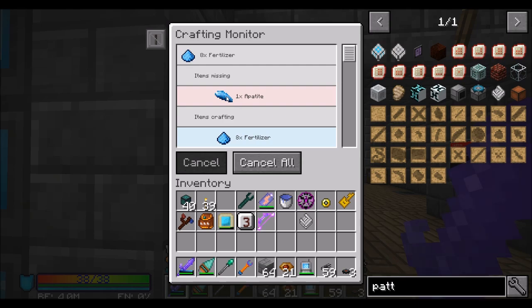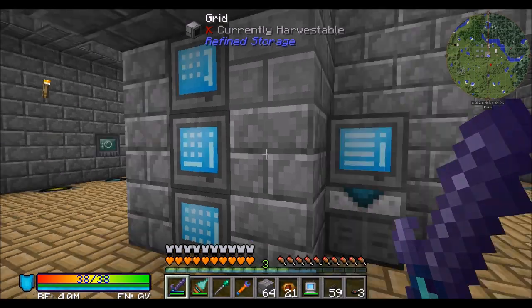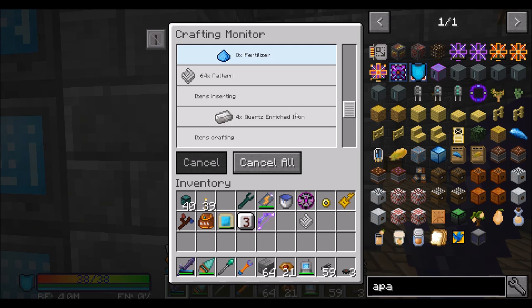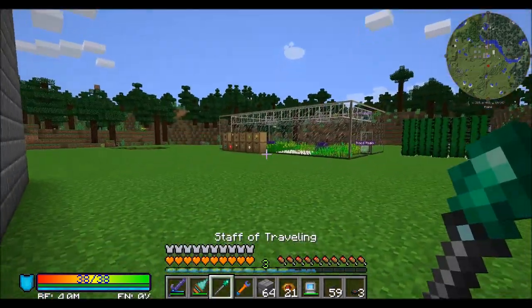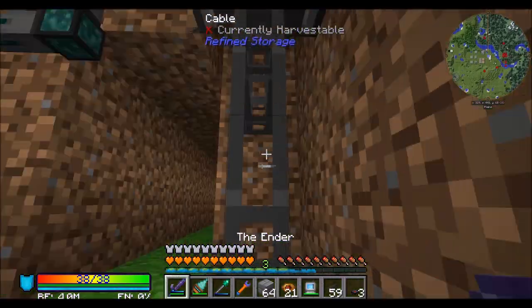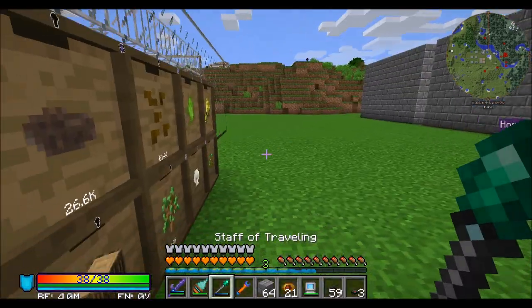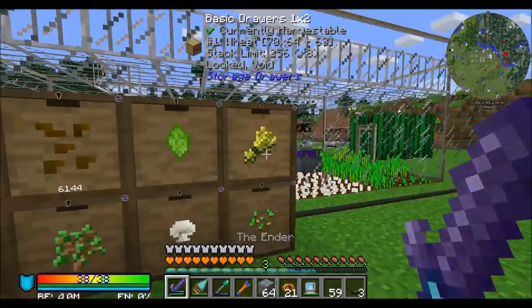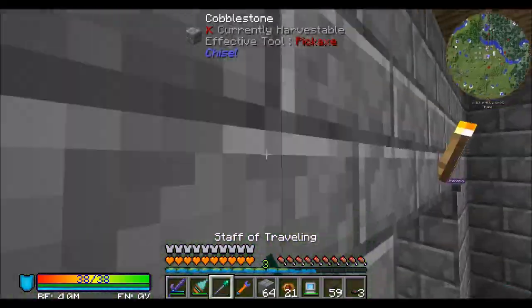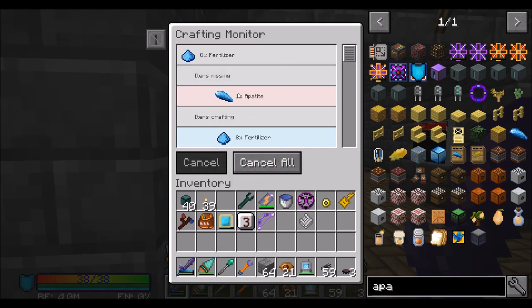Oh wow, are we out of Appetite? We are out of Appetite — well, we have some, but we're basically out. I don't feel like we need Appetite anymore at this moment. There's no need for the fertilizer anymore because we're actually doing quite well. We've got 70 stacks of wheat, I think we'll do fine.